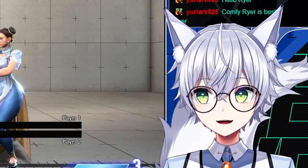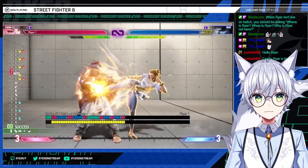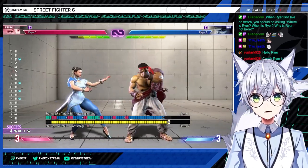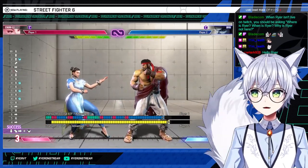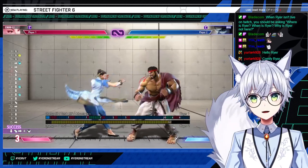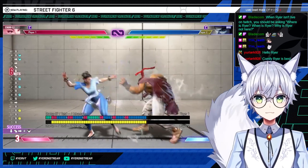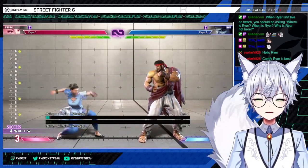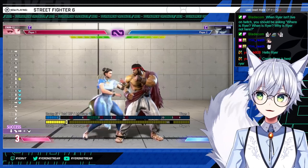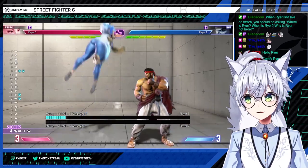Basic combos on Chun all kind of build off each other: jab, jab, jab into spinning bird kick; jab, jab, jab into EX legs; jab, jab, jab into light legs — that leaves you at plus three, which is really good because standing medium punch is five frames and crouch medium punch is six frames. So if they press anything, they're counter-hit. And once they respect that situation, you're in throw range — really strong.